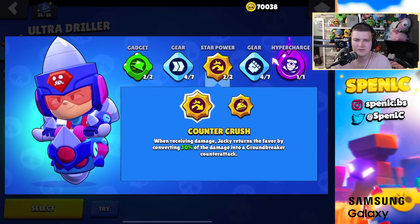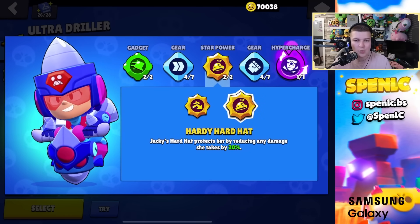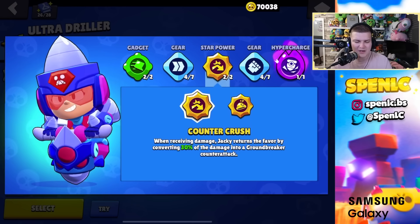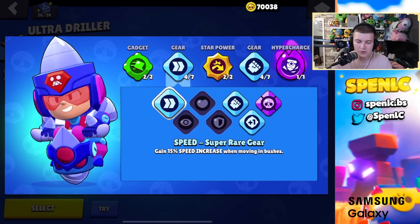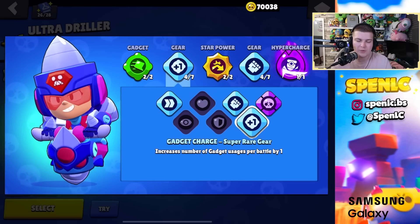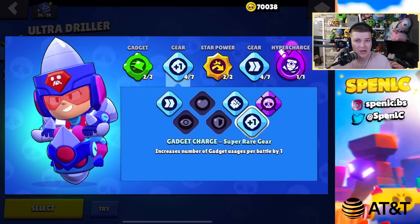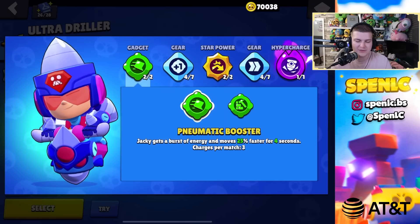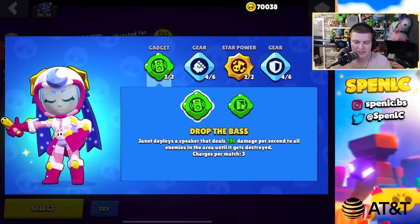Jackie: the first gadget 100% of the time. Counter crusher star power 99% of the time — hard hat is only if facing lots of snipers, but counter crusher provides the extra DPS Jackie needs to confirm kills. For gears, speed and damage on grassy maps; otherwise gadget charge is essential since Jackie really can't make plays without her gadget.